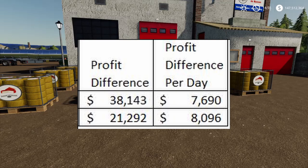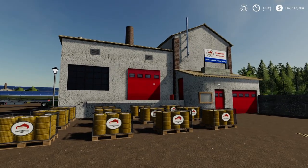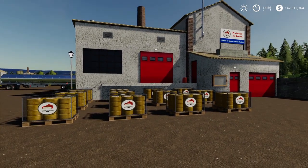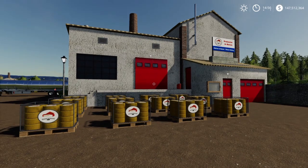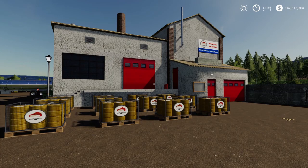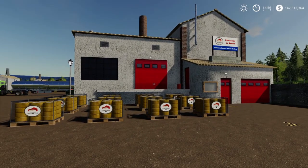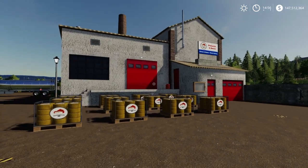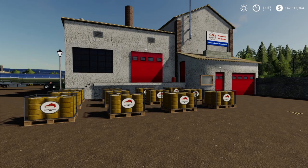The daily profit difference between selling your milk outright versus running it through this process is $7,694 for production level one, or $8,096 for production level two. It may not be worth it to you to wait an extra day to make an extra $8,000 — or it could be. I think it's awesome that these add another element to gameplay and it will be more profitable, just without the immediate payoff. It's almost like an investment — you're putting your product in like a bank, letting it earn interest, then collecting it the next day to sell. You're not going to lose money on this with your own milk.